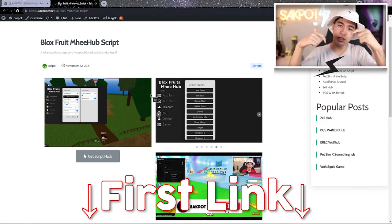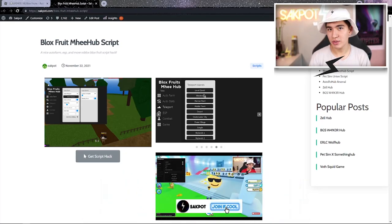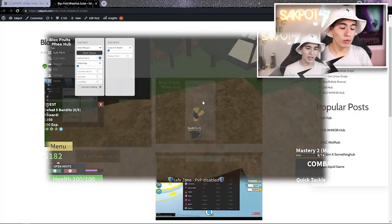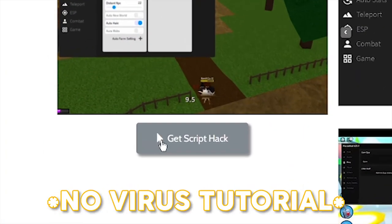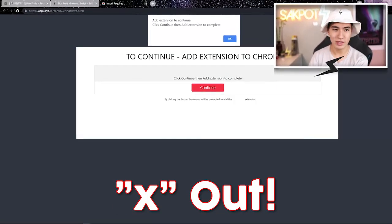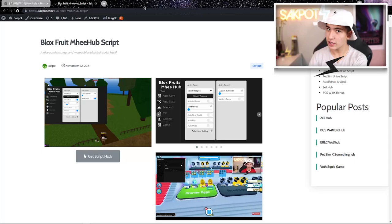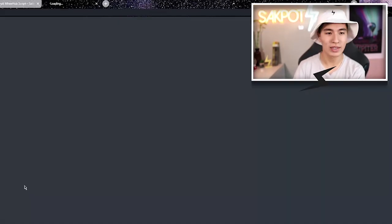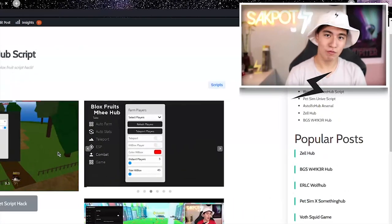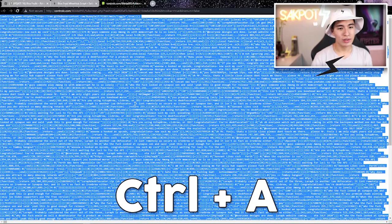Alright guys, so once you're in the first link in the description, you should see this page. This is where you're going to get your hack for BloxFruit. What you're going to want to do is click on the gray button that says Get Script Hack. It's going to open an ad — just X out. Click on it a second time and X out again. Then for the third time, it's going to bring you to this page. Copy it with Ctrl-A and load into your game.